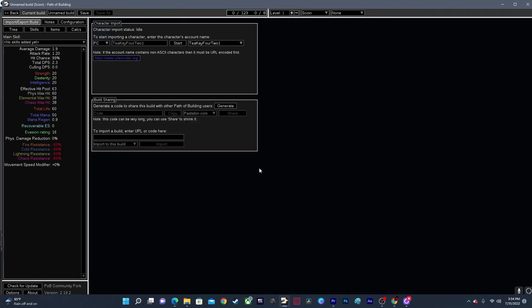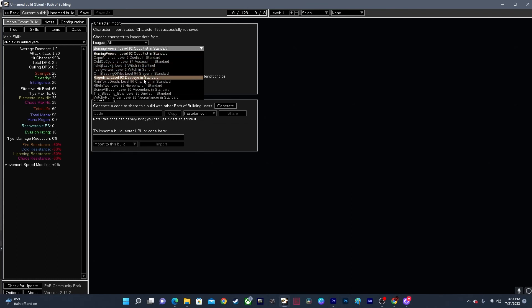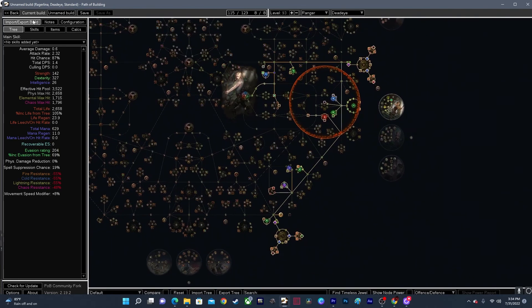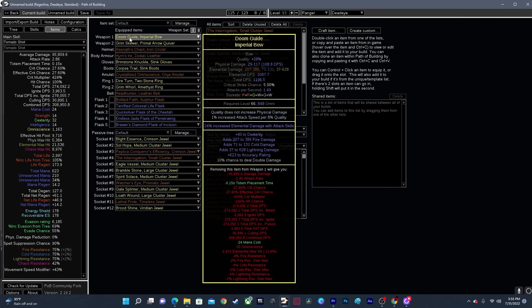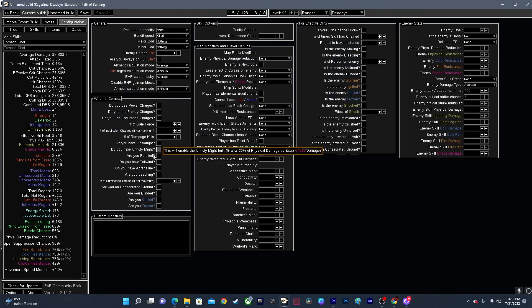One more thing: if you want to import your own character into Path of Building, you type in your account name here and click Start, and it'll pull up all the characters in that account. Here's my Tornado Shot — click Import Passive Tree and Jewels to pull them all in. Then go back to Import and import your Items and Skills, and it will import everything on your build including all the items. If you update something, like swapping out a weapon, you can Ctrl+C and Ctrl+V it from the game into here, or just import it again — but note that if you do a new import you'll have to go in and re-modify all the configuration settings.